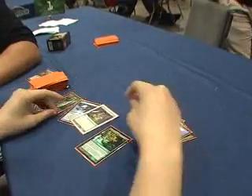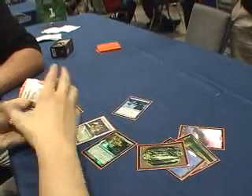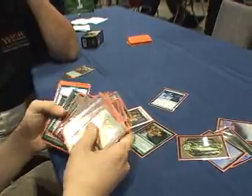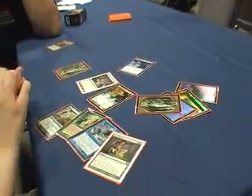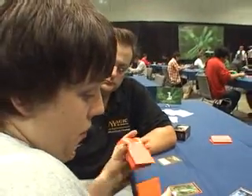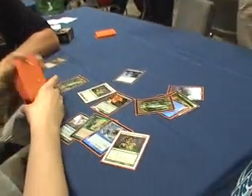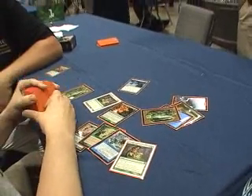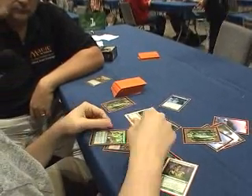At the end of their Turn 4, depending on what they've played, you'll want Gifts Ungiven for something like Revive, Nostalgic Dreams, Mind's Desire, and Early Harvest. It usually won't matter what they give you — you can almost always set up a Gifts pile where they can only give you stuff to help you more. It's usually better to not give you Revive and Nostalgic Dreams, because that just adds more to the Storm count.